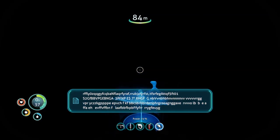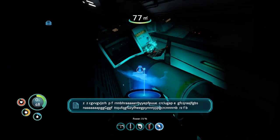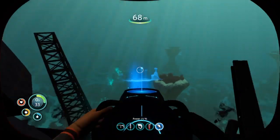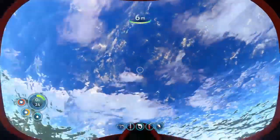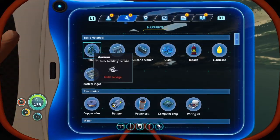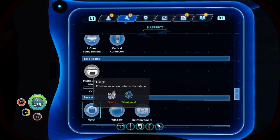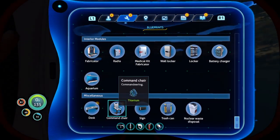Let's get back out of here for oxygen. Let me check out our new blueprints. Propulsion cannon — very easy to make, I don't really need it right now. Mobile vehicle bay — exactly what we need. Battery charger as well. Let's busy ourselves with those two at the moment. Then once we've got our Seamoth, we can explore the rest of the wreck.